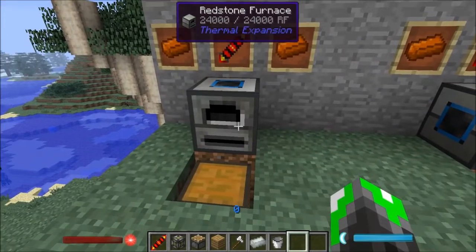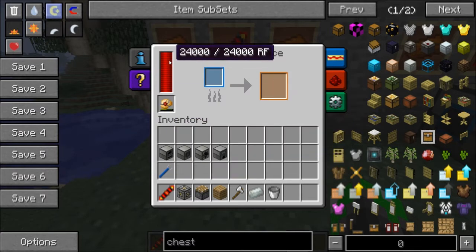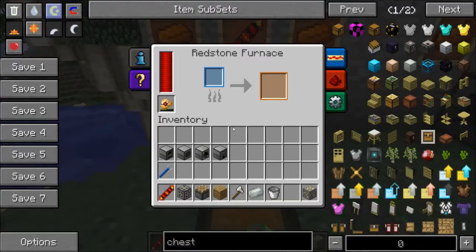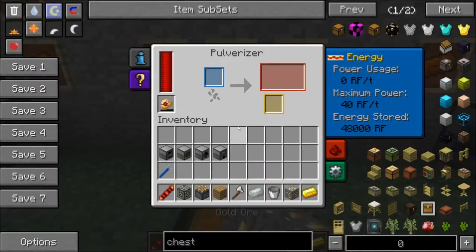The redstone furnace is very simple to operate. The energy bar fills up here — you can use tuberous flux capacitors to charge it, or hook it up to an engine. We just toss ore in and it cooks it up fairly quickly. Power usage is 20 RF per tick, maximum power 20 RF per tick, and energy stored is 24,000 RF. It produces one gold ingot from one gold ore.